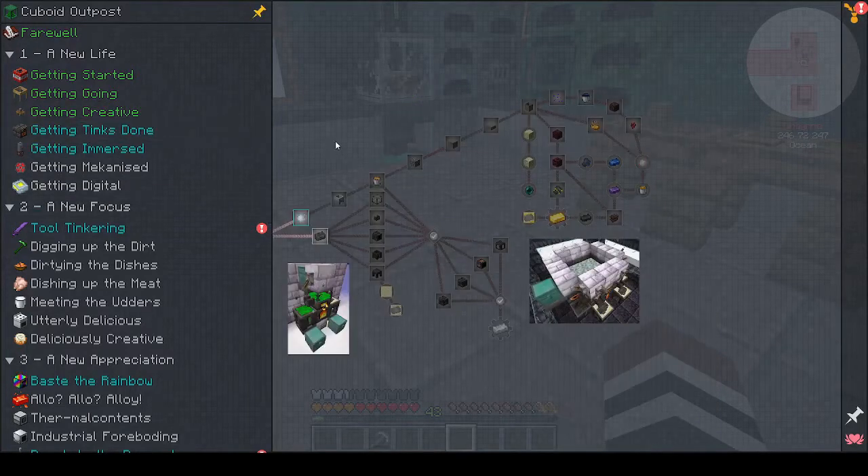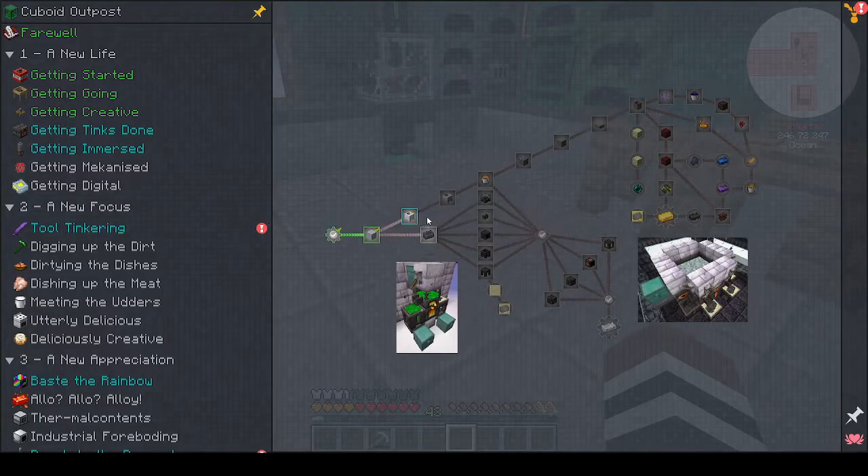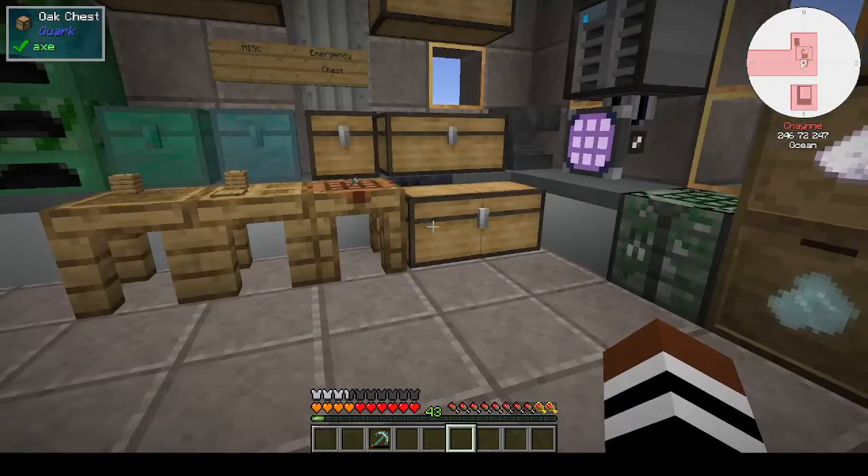So today we are going to be starting Tinkers. I tried to get everything ready so we can see how far we can get. I want to be able to have a working Tinkers smeltery and maybe get osmium - I don't know - but that's the plan for today.